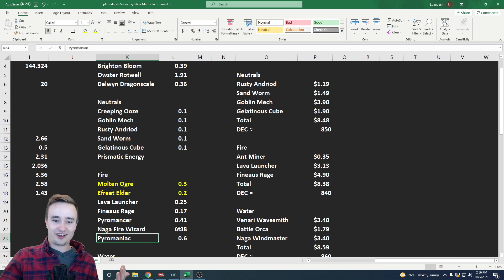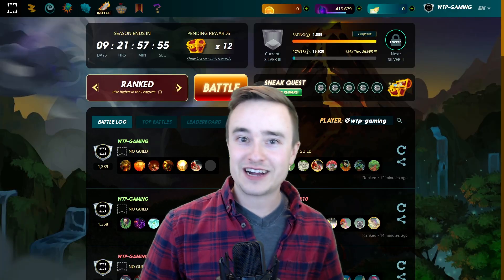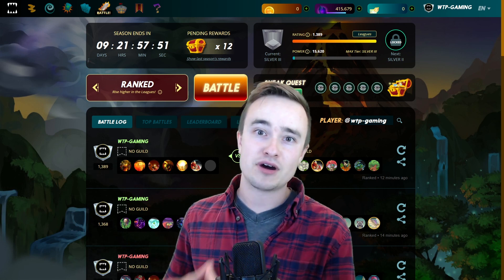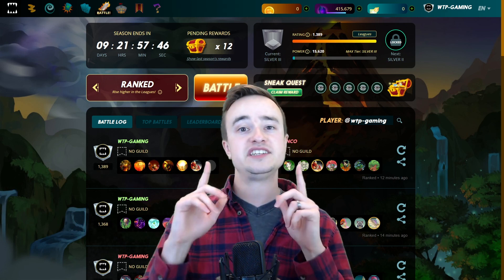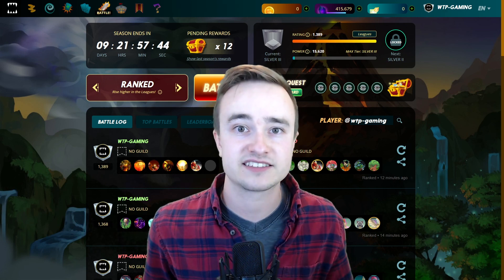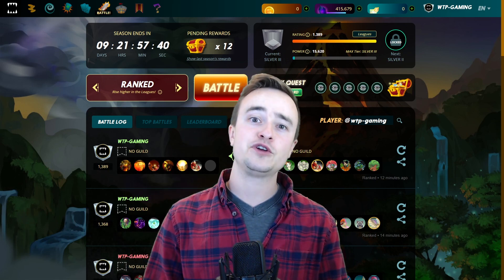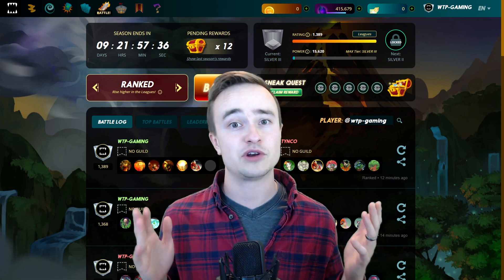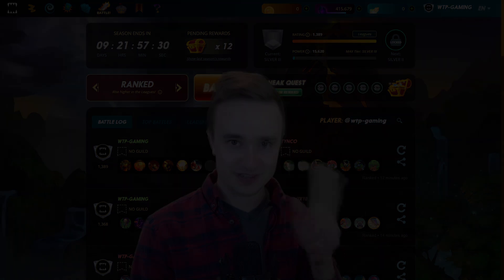That was strategy test number one — surviving silver with only renting cards and not spending any money on credits. I hope that was helpful. Remember you can also save up your DEC for Chaos Legion packs coming out in a couple weeks. If this video was helpful, please subscribe and comment — I'd love to hear your thoughts and any cards I overlooked that would also be helpful for people to rent.